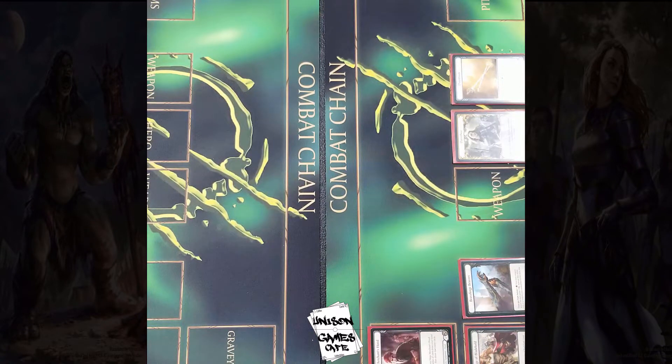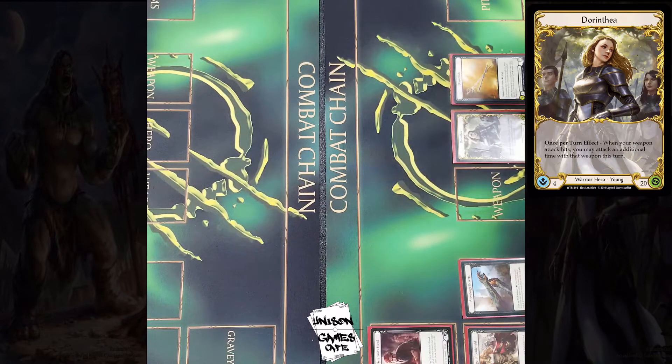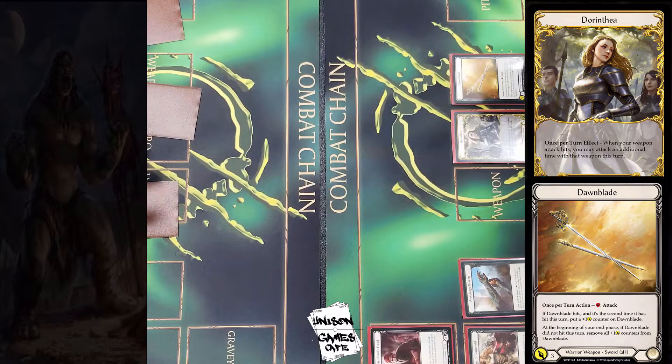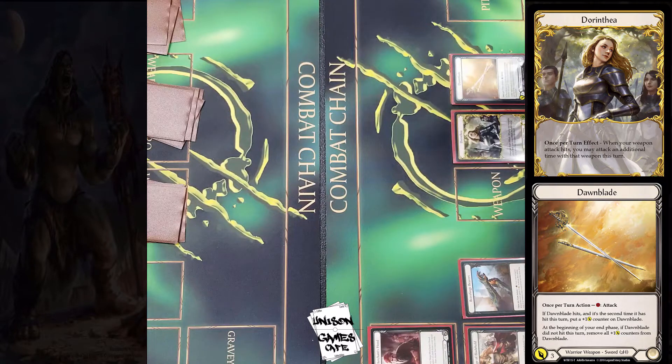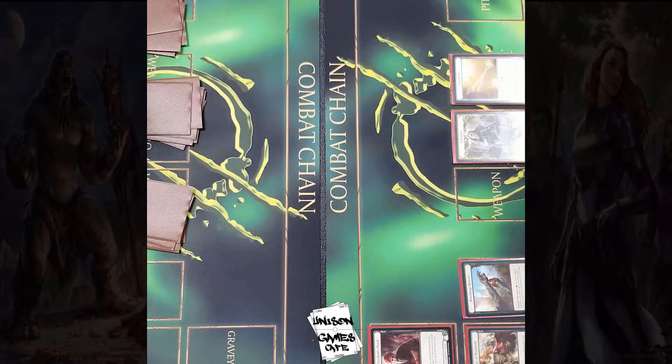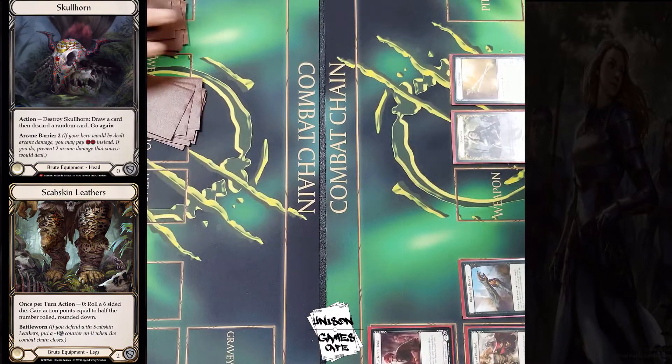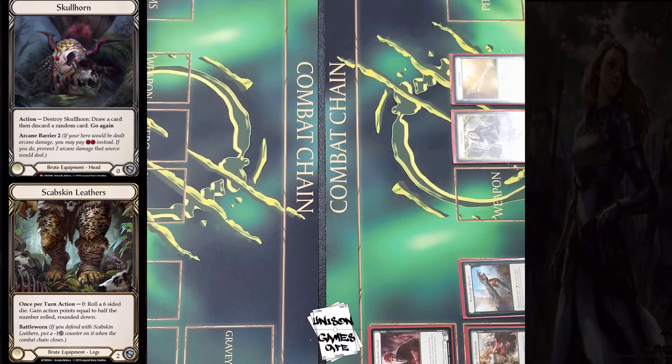On the right you've got Dorinthia with her trusty Dawnblade — I mean, they're a match made in heaven. You've got some equipment to help her as well. Once per turn you can attack with the Dawnblade; the whole idea is that you want to attack twice per turn with the Dawnblade, get those plus power tokens on there. Back on the left with Rynar, for the headpiece we've got the Skullhorn.